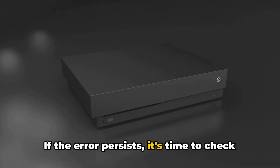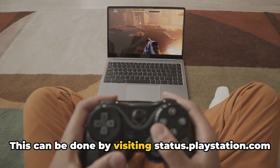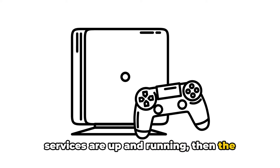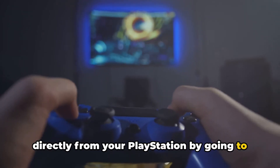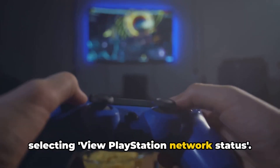If the error persists, it's time to check the PlayStation Network server status. This can be done by visiting status.playstation.com. If the website indicates that all services are up and running, then the server is not the issue. You can also check the server status directly from your PlayStation by going to Network under the console's settings and selecting View PlayStation Network Status.